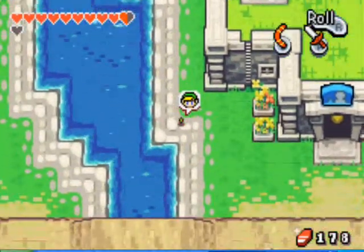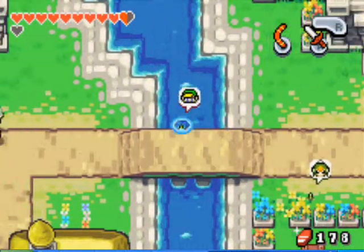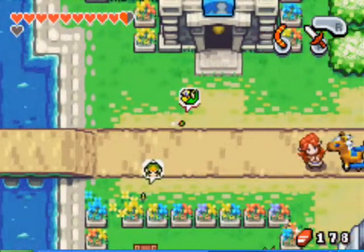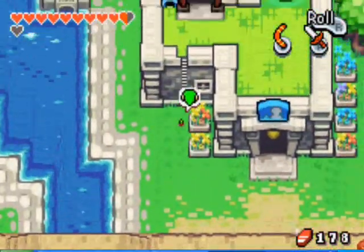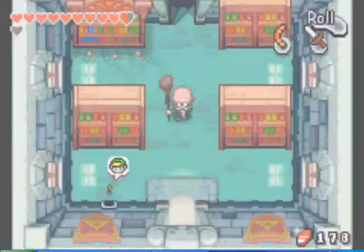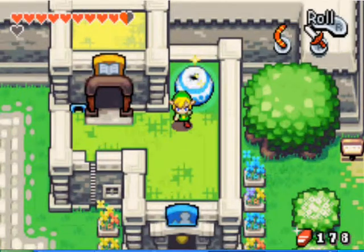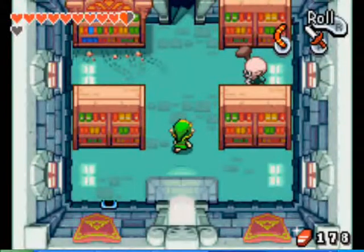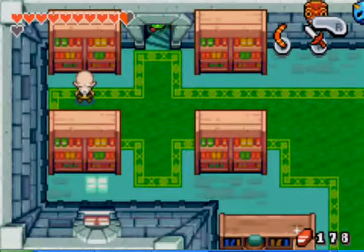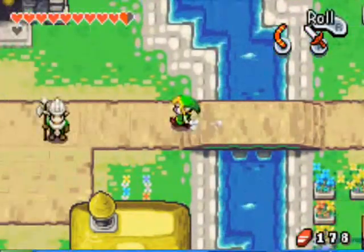In here, you'll be in Hyrule Town. Just head up the ladder, or the stairs. You can go back to the bookshelf, but the elder isn't going to do much for you. After you turn big, you can head down the stairs and head out here.